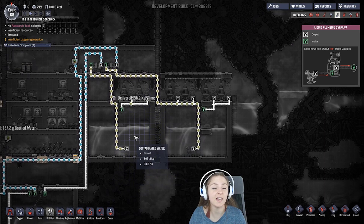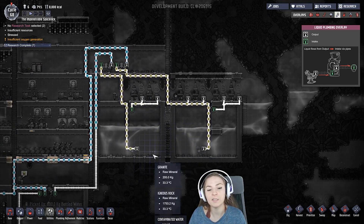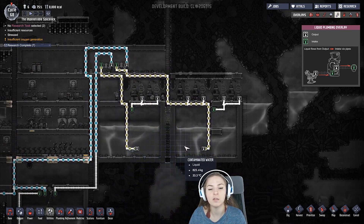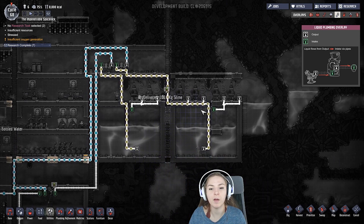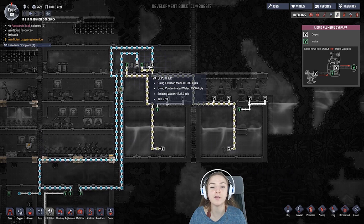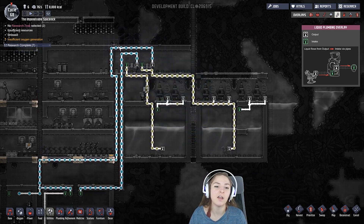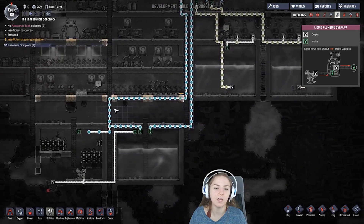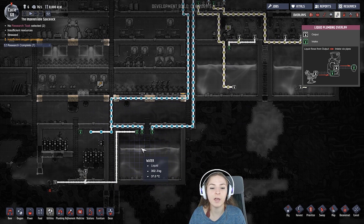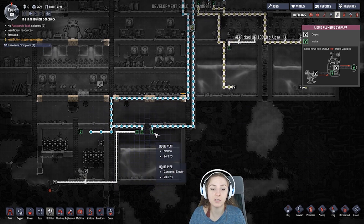I haven't added that yet in my contaminated water reservoirs because I have so much, but I intend on putting one here, taking it through this wall and having it come out up here. I have liquid pumps in my contaminated reservoirs that run up into some water purifiers. The water purifiers take sand and they clean the water and they come out in my clean reservoirs. I put the liquid vents at the top so that it has room to fill all the way up before it shuts off.